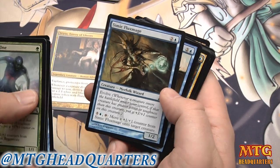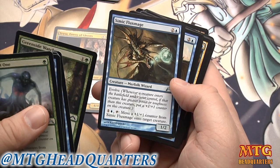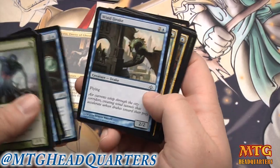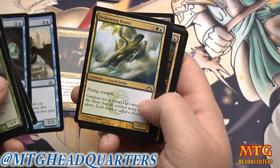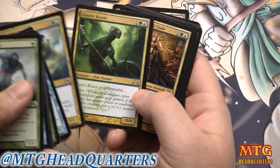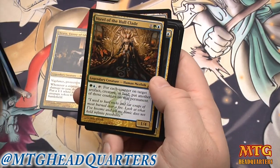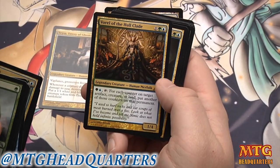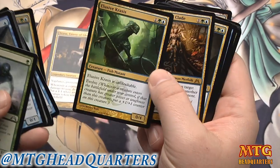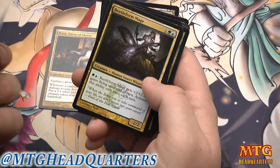Simic Fluxmage is probably the weakest of the evolving creatures I have, however it does evolve and it plays off Ivy Lane Denizen, which is really good in this deck. Windrake — flat-out evasion. Same with Drakewind Krasis — Elusive Krasis is unblockable, and you can usually get it to like a 3/5 pretty reliably.